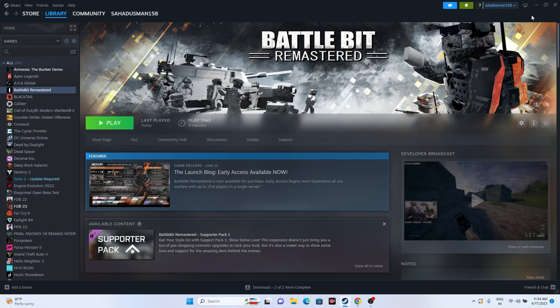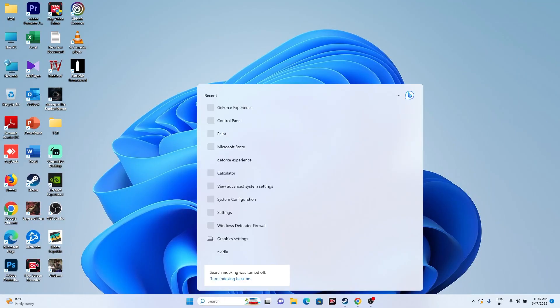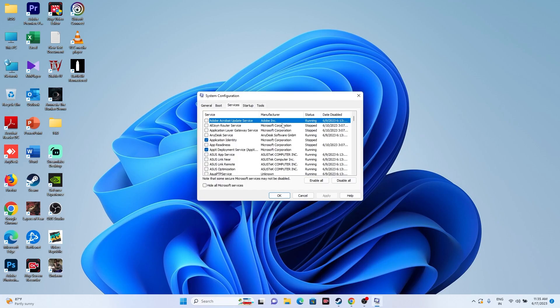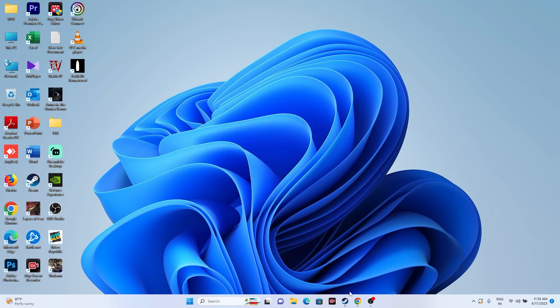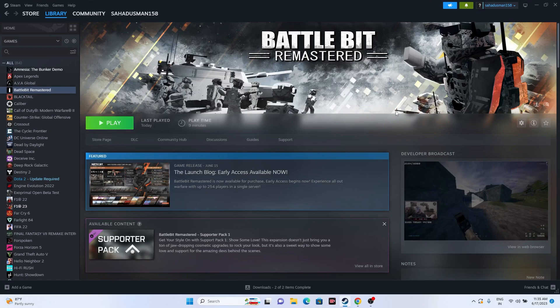Next, perform a clean boot. Go to System Configuration, then Services, and click 'Hide all Microsoft services,' then click Disable All. Click Apply and OK. When it asks for a restart, make sure to go for Restart — do not exit without restarting. This gives you a fresh start. Then try launching the game.